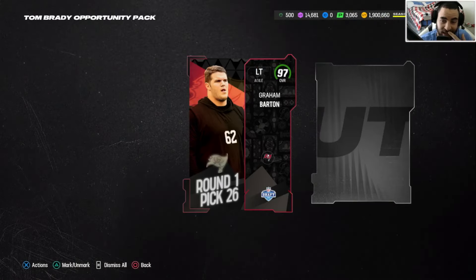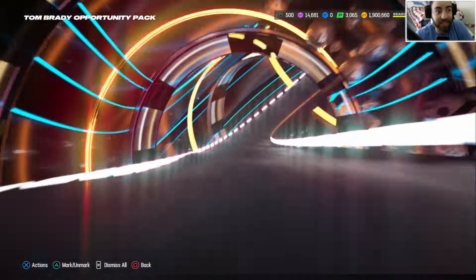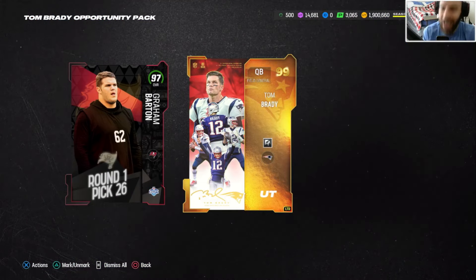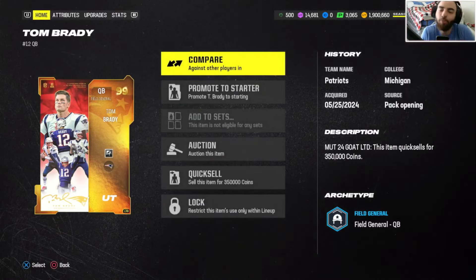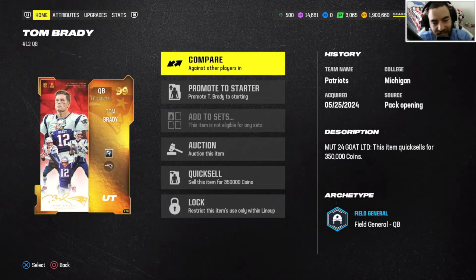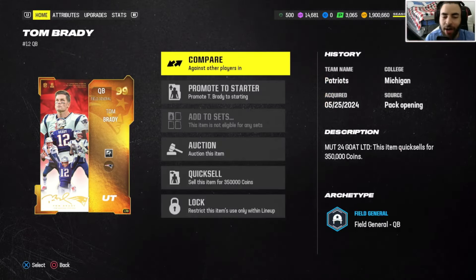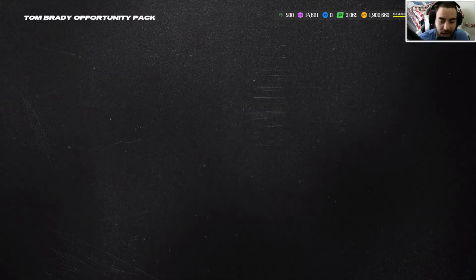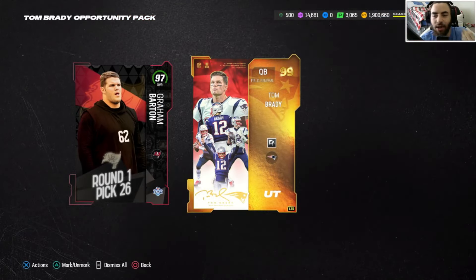We just pulled a 97 overall Graham Barton — that's the bare minimum right there from the first slot. And then the second slot — it's an LTD, it's an LTD — we pulled the goat! 99 overall Tom Brady! We have the goat right here! Let's go EA, you blessed me! We had fire ultimate legend packs and then we get blessed with the goat, 99 overall Tom Brady. This is a two million coin pull — that's actually massive.